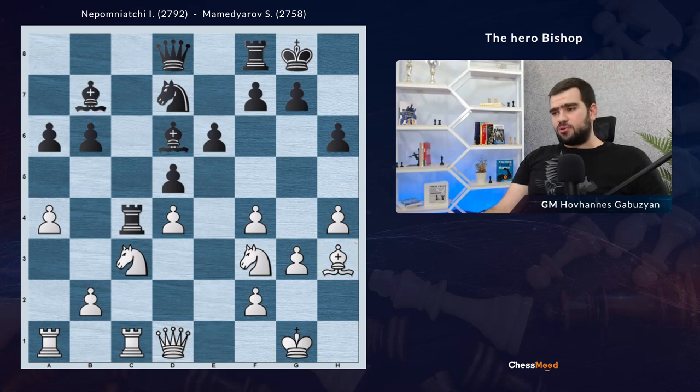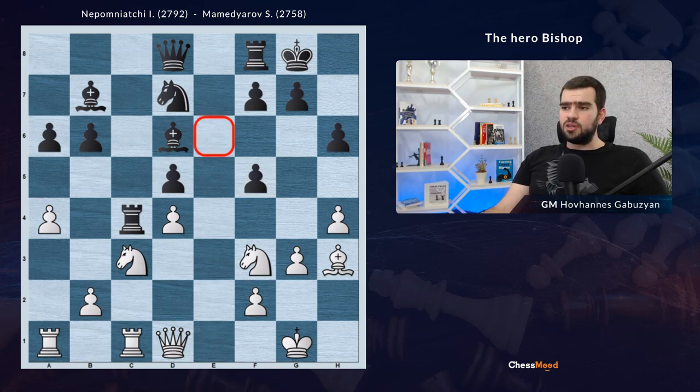If you thought about pawn f5 to open the bishop on this diagonal, this has several downsides. First of all, after capturing, it's not like we're weakening the opponent's position much — the e6 pawn wasn't defending the king. So f5 isn't so strong. Secondly, after f5, black could play e5, try to exchange the pawn on d4, and then the dark-squared bishop on d6 could become stronger. So white plays a different move.